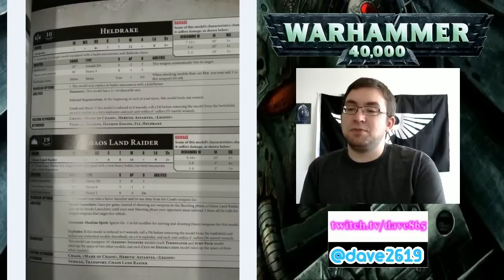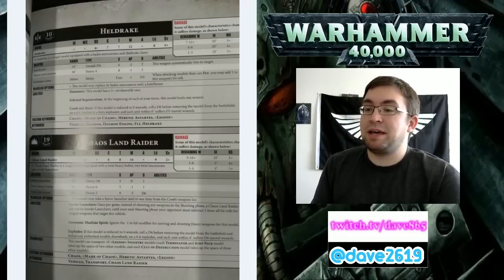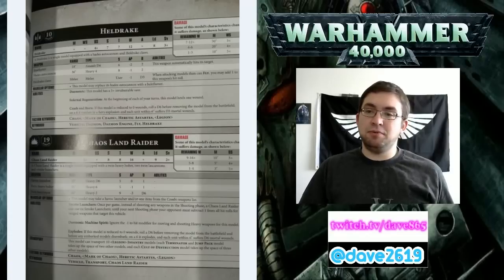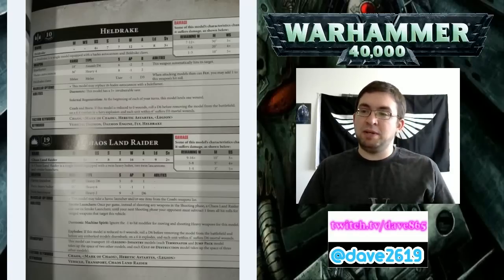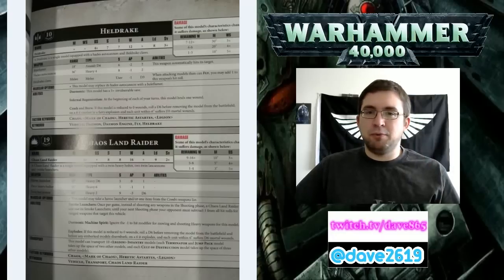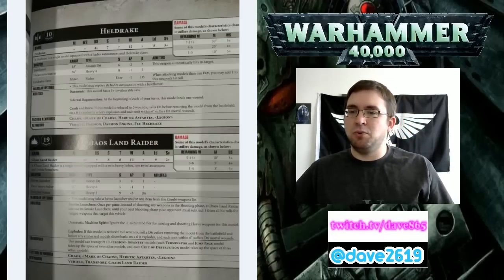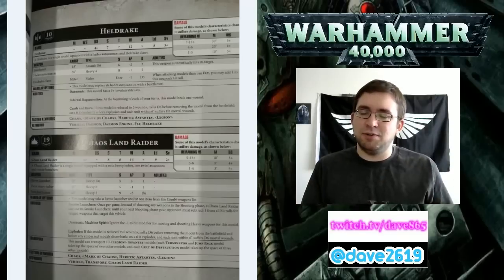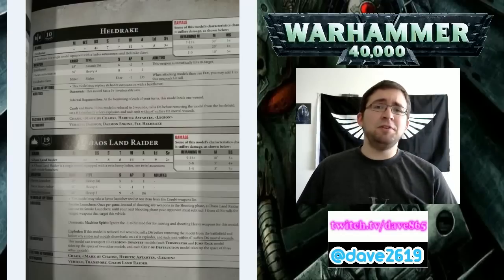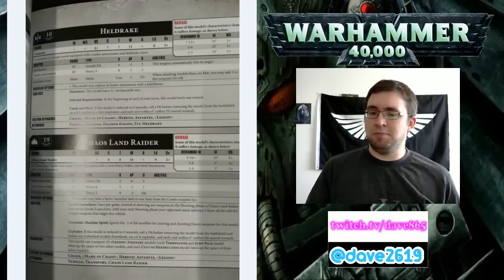The Helldrake Claws are melee, Strength user, AP negative 1, D3 damage apiece. When attacking models that can fly, you may add 1 to this weapon's hit roll. So our Inceptor Marines with the Jump Pack and fly special rule - how can they engage with this and vice versa? There'll hopefully be an answer once we get the full book or there'll be an FAQ.